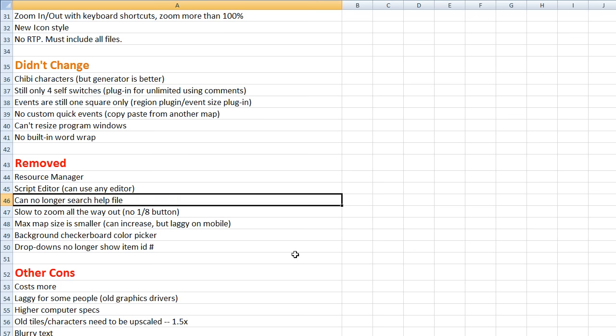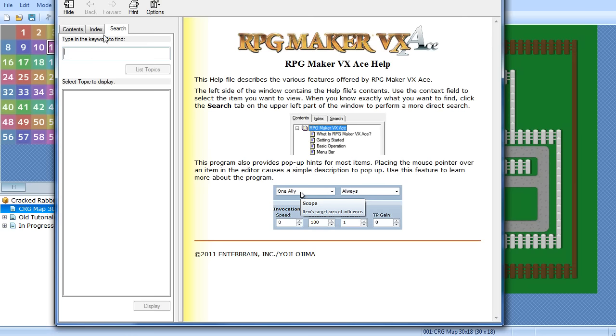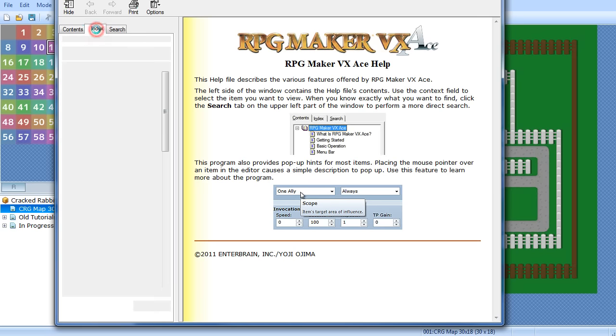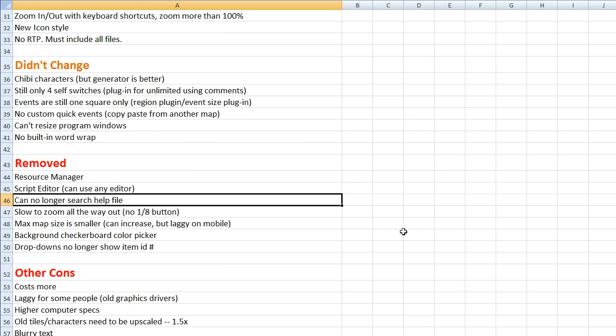Minor one: you can no longer search the help file the same way. In Ace, the help file let you type something and it would bring up all the different sections containing that word. Now the help file is just an HTML webpage, so you can search with your browser, but you can't get a structured list of where that term is found. A little inconvenient, but I don't use the help file that much anyway.